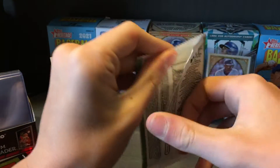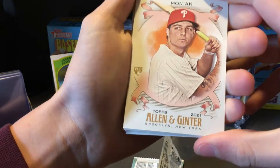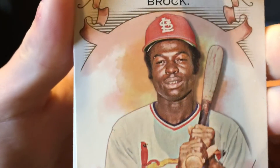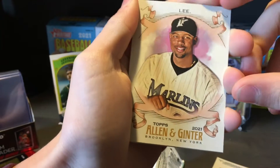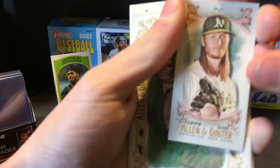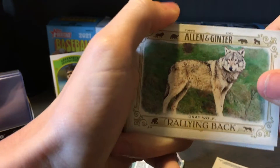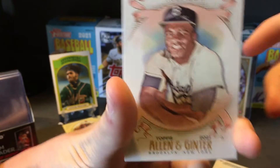Got a World Champions insert. I got Mickey Moniak — it's a rookie. Got Brock — he looks cool, got a really short baseball bat. I got a girl card. I got Lee from the Marlins. I got Puck — P-U-K — imagine having a last name that's three letters. I got a wolf card. I got Robinson — Jackie Robinson.